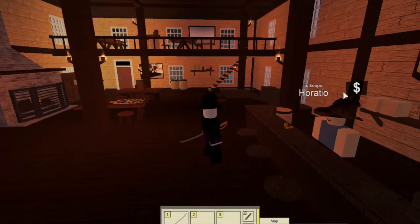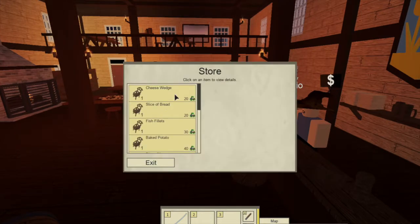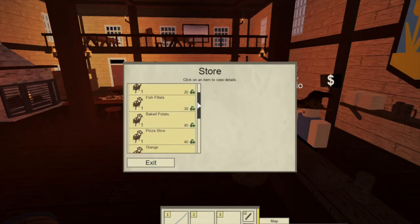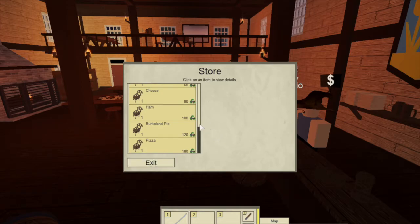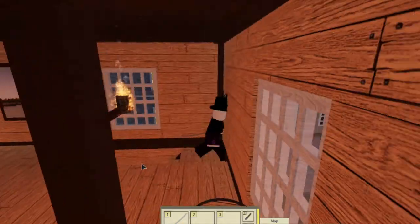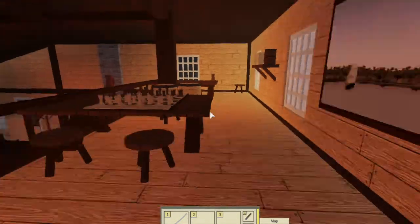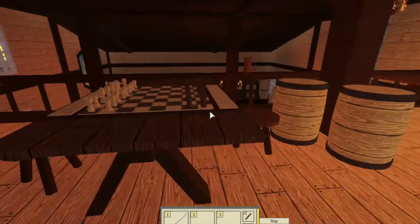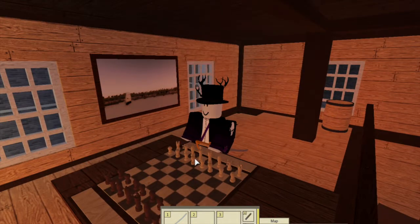Alright, so Horatio, the innkeeper, is the NPC that sells all the scrap rewards. The scrap rewards that he sells are the cheese wedge, the slice of bread, the fish filet, the baked potato, the pizza slice, the orange, a loaf of bread, cheese, ham, Birkeland pie, and pizza. But that's pretty much it for the new update.